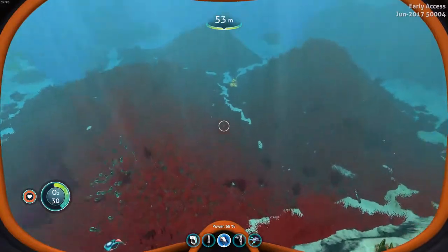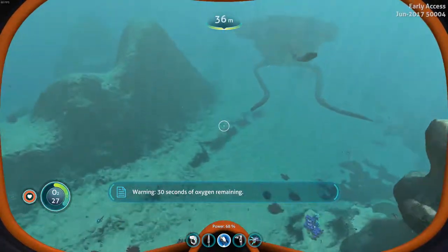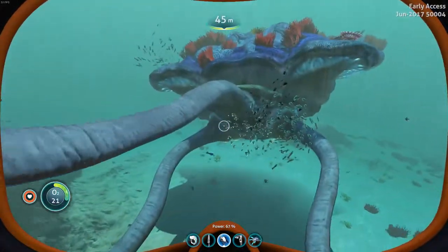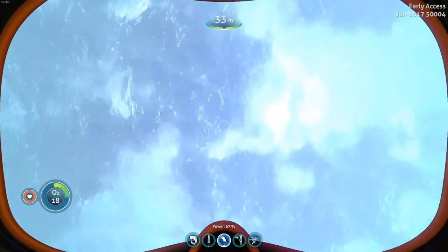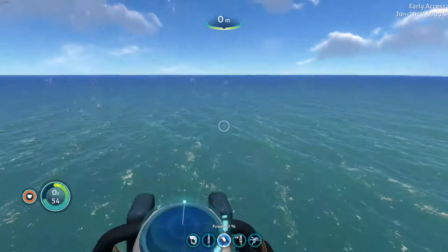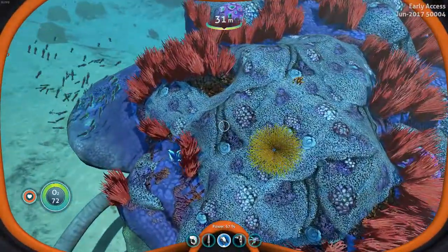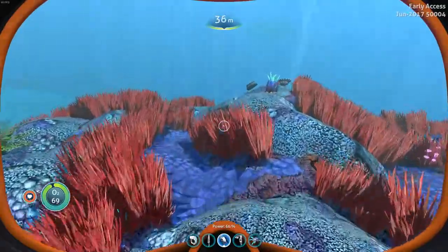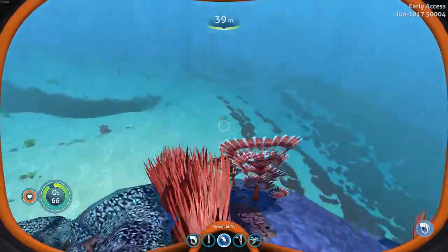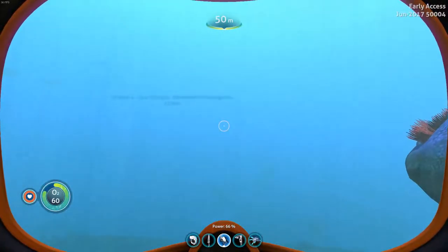Let's just go ahead and move on a little bit. God, those things are so creepy. Can I touch them? Oh well, I'm going to suffocate so let's go back up and back down again. This is like a floating island — that's interesting. Where's my base? There's my base that way, so let's go this way.